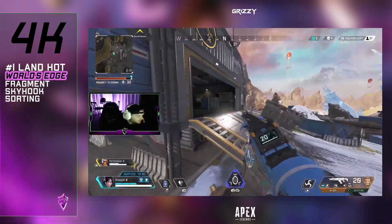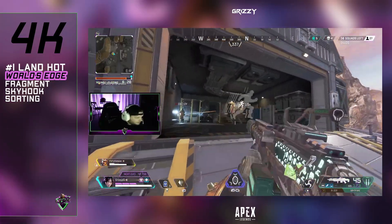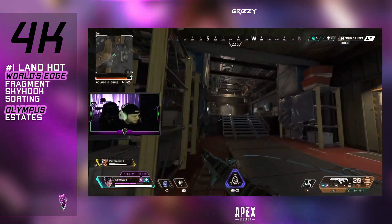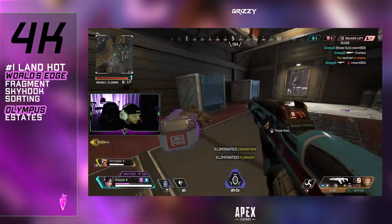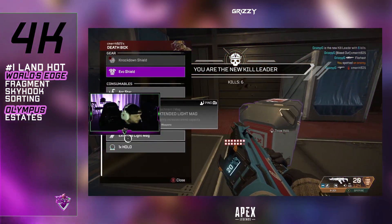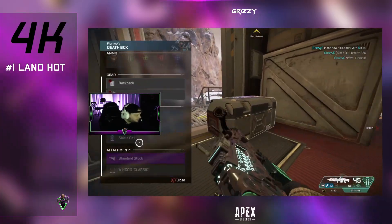If you do land Sorting, clear it out, take the balloon, and travel straight to Capitol so you can start finding more fights as fast as possible. For Olympus, I found that Estates is generally the best location to land hot, then rotate over to Oasis to take the fights there, and then take the Trident or head straight to the waterfall above the Turbine entrance. That's tip number one — land somewhere highly contested and rack up some early damage.